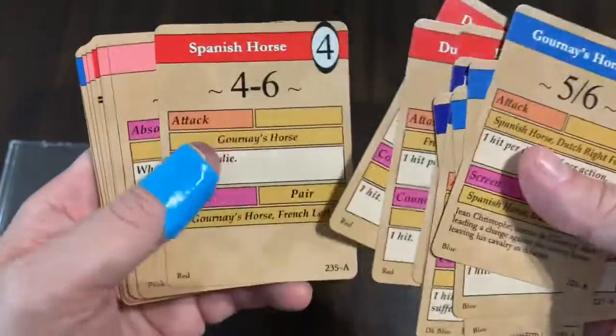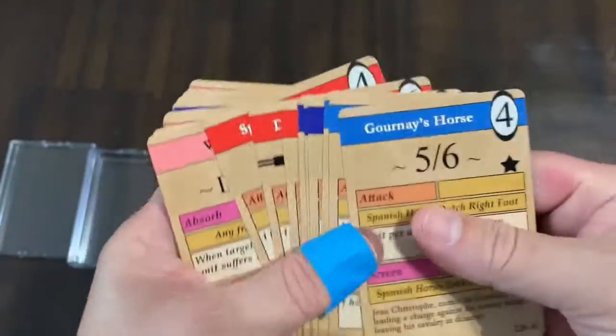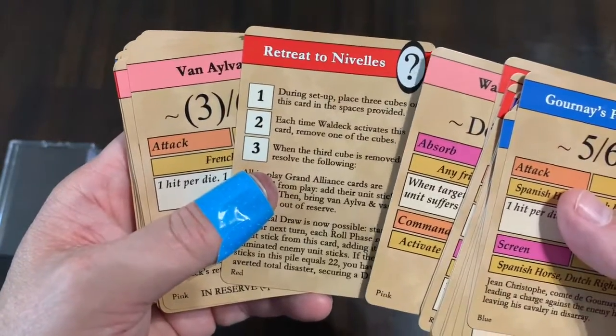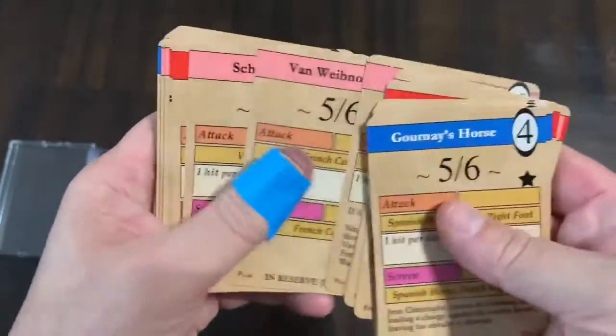All the different cards in here are double-sided, because one side is for one battle and the other side is for another. You've got six battles to recreate in this expansion.